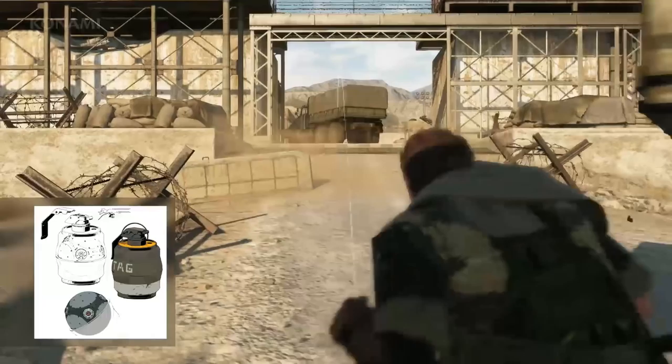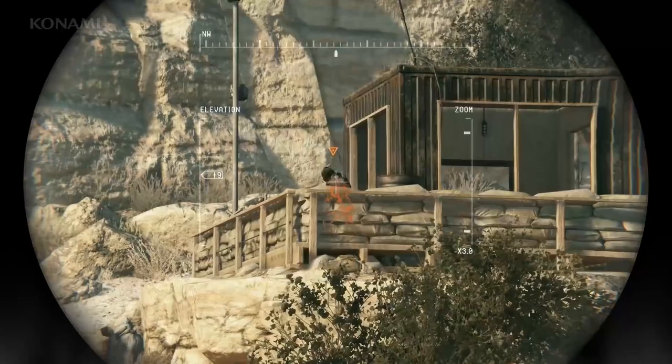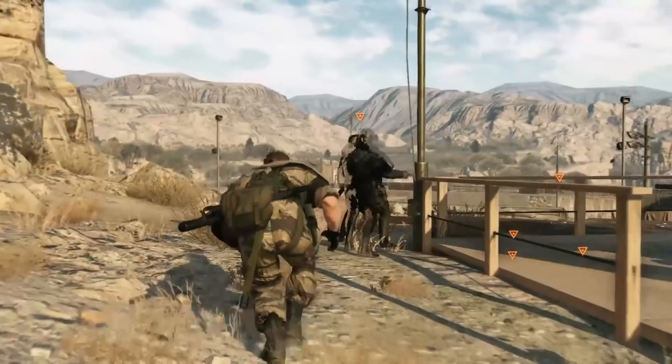Snake throws a grenade here that marks enemy players within the radius of the grenade, letting your teammates see them from far away or through walls. This works similarly to the marking system in Ground Zeroes and The Phantom Pain. That's why you saw them break off into pairs earlier — and here a player peering through binoculars acts as a scout for Snake and his teammate by marking nearby enemies.